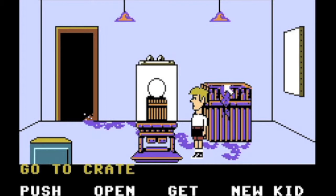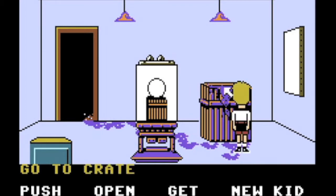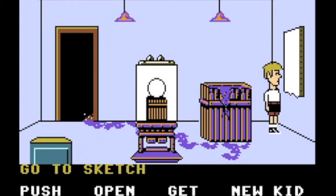Okay, go to easel, go to crate. Let's see about opening this — I'm just trying to see it and it doesn't seem to open. I'm just trying to see if there's anything important that I need. And there's a purple paint trail, so let's follow that.